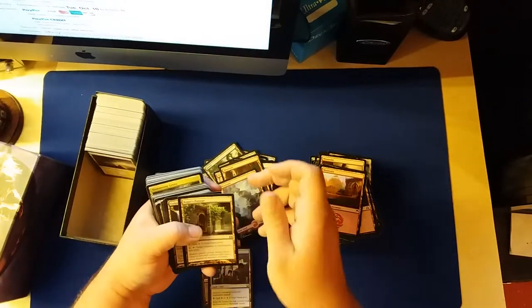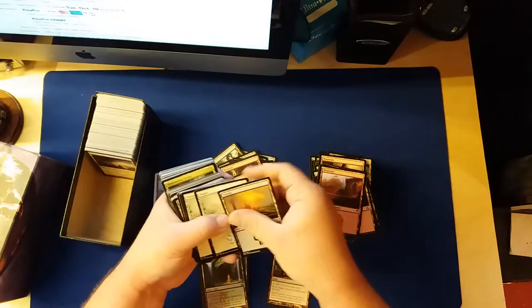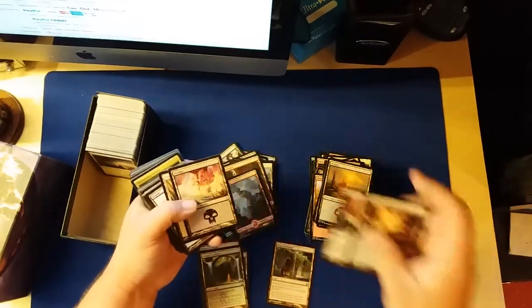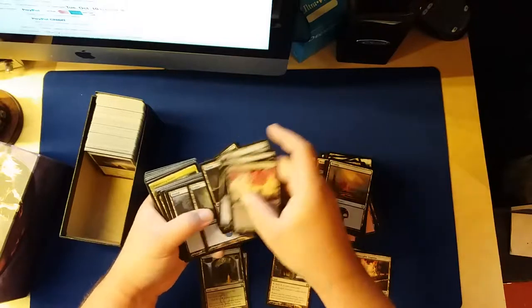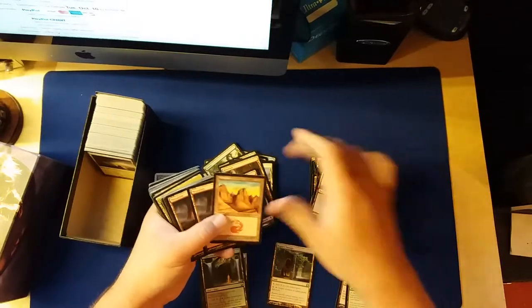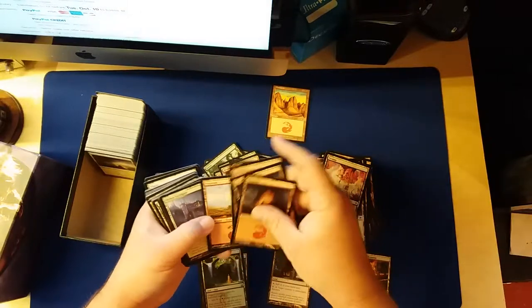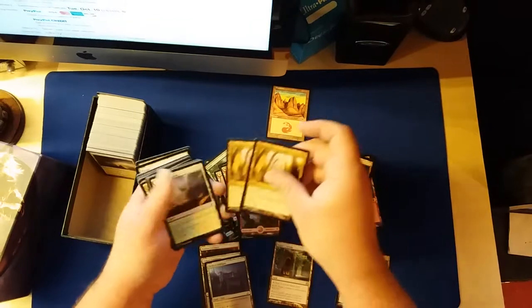Guildgate. Another Guildgate. Rogue's Passage — it's an uncommon. Guildgate. Terramorphic Expanse — those are good for EDH. May have missed some of those. Another Guildgate. Another Guildgate. Trans Guild Promenade, two of them there.